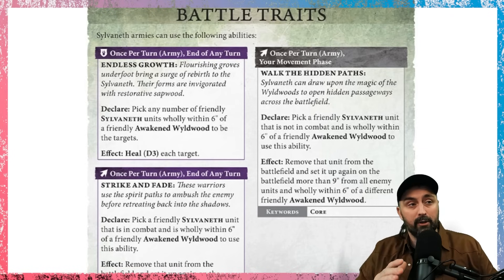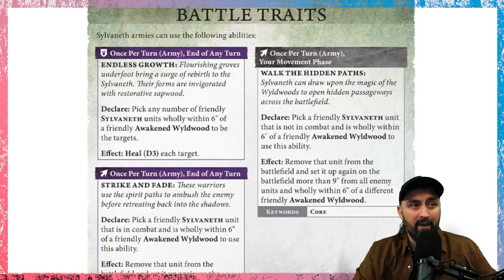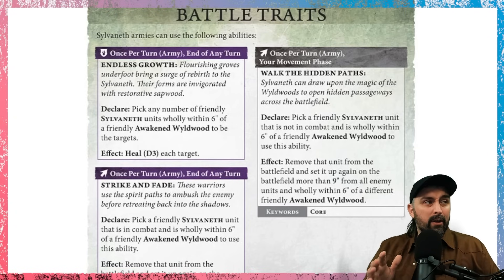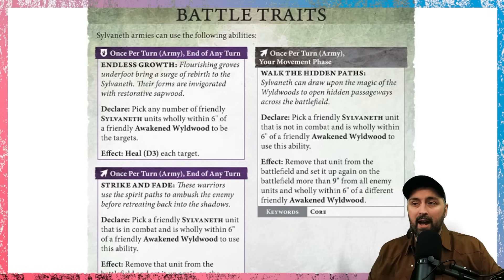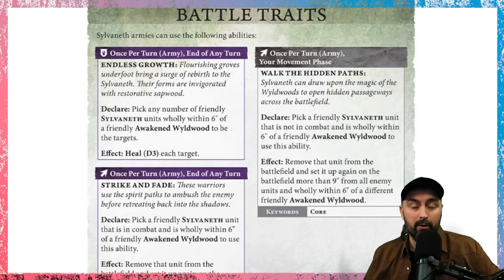Games Workshop have shown the missions they're going to be using in the General's Handbook, and also terrain packs. Those terrain packs are fairly restrictive in that terrain needs to be six inches apart from each other. In that case, it's going to be really difficult to place some Sylvaneth Wildwoods down. I think one of the things we're going to need to do as a community is really work out if Sylvaneth players are going to get the option to put terrain down, maybe making terrain six and a half inches apart or something like that. You are going to have to plan out your missions a little bit.